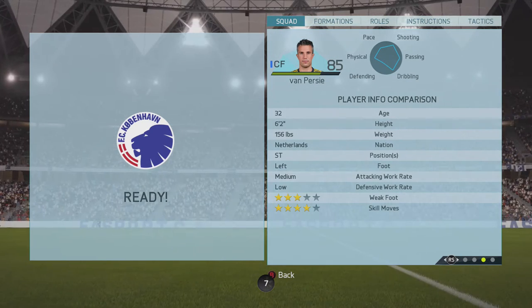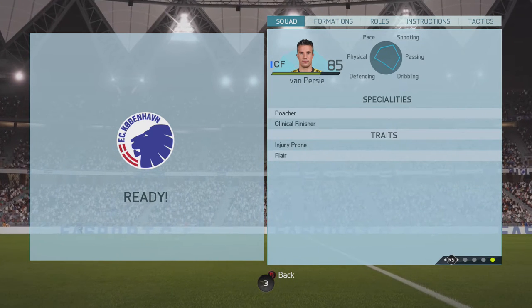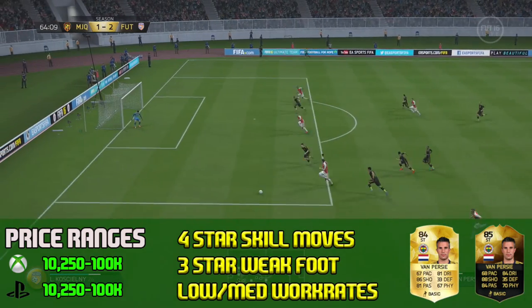Into his player info: he's 32, from the Netherlands, striker, left footed, 3 star weak foot, 4 star skill moves. His specialities are poacher and clinical finisher, and his traits are injury prone, flair, and pulling guys.